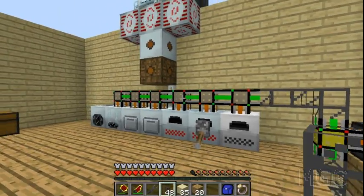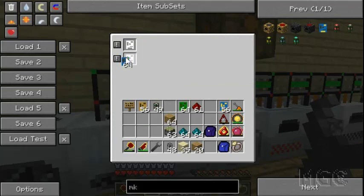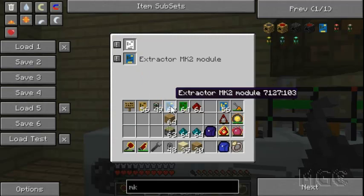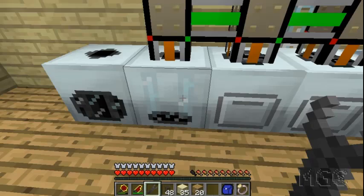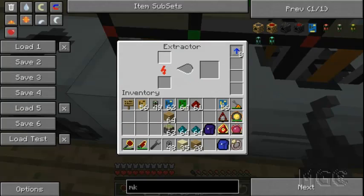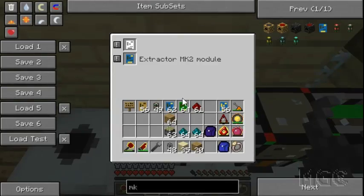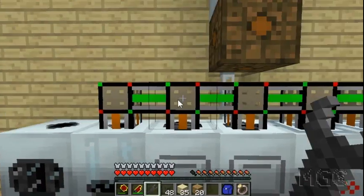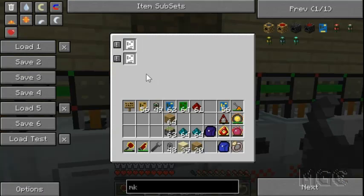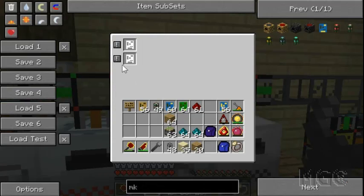Connect that up — right now it's not going to do anything because there's nothing in there. First, put extractor modules in all of these machines, and set them to pull from the side. The way IndustrialCraft machines work: anything piped into the top goes to the top input slot, anything into the bottom goes to the bottom slot, and anything pulled from the side comes out as the processed output. If you leave it at default it would pull out your raw inputs, which is counterproductive.